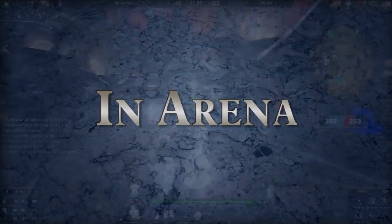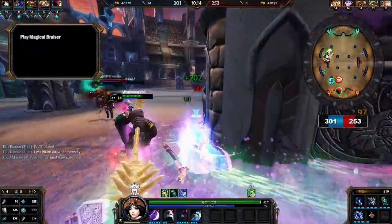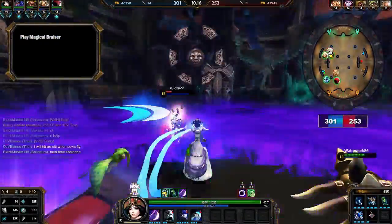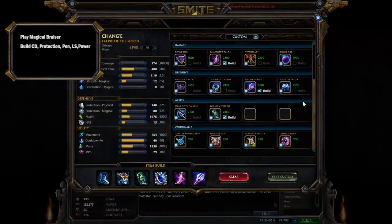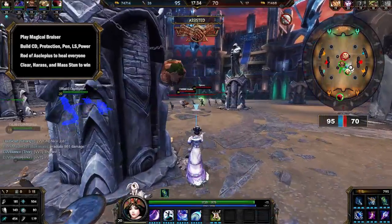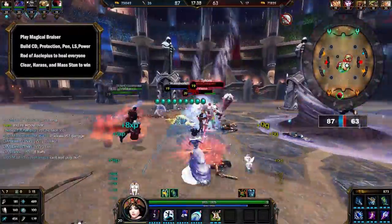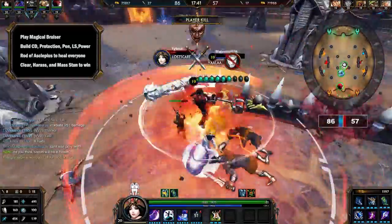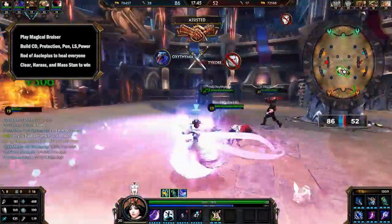Chang'e in Arena. For Arena, the best way for beginners is to play her as a Magical Bruiser. Max out cooldown, give her some defense, penetration, life steal, and power — there's a suggested build on screen right now. This is the best way to play her in Arena for beginners: you'll be able to clear lanes pretty well and harass opponents effectively. And if you get your ultimate on all five opponents, you will cause so much damage for your team. The fact you can do it basically every minute means you're going to have a good time.